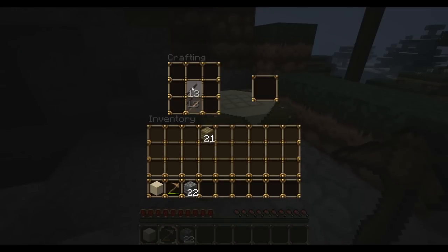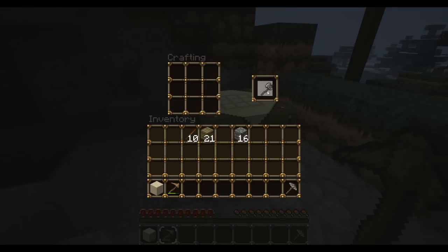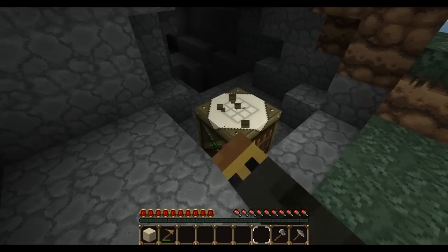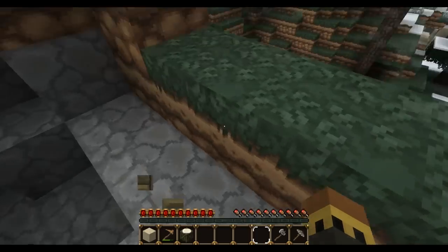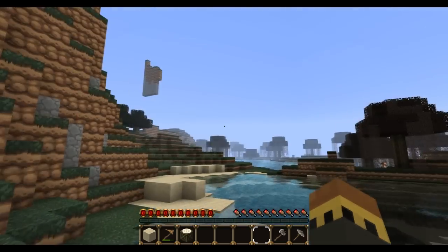Alright, cobblestone pick — essential to survival. As well as your cobblestone axe. Or it's just a stone axe and a cobblestone axe. Who am I? Okay, let's go ahead and explore our environment.